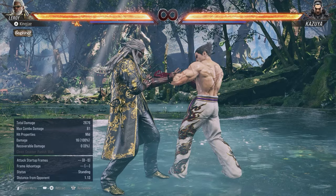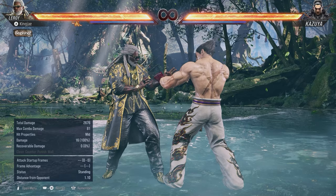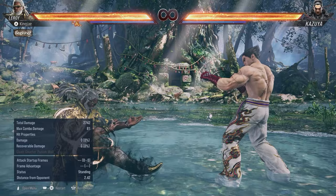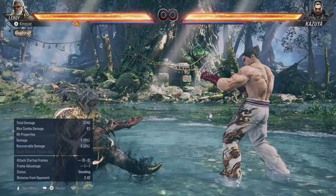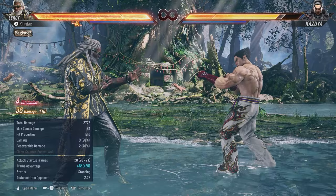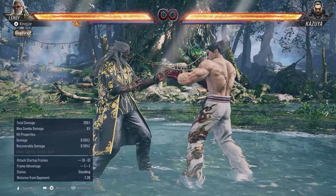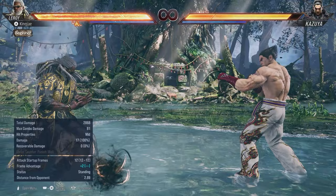Now let's talk about Leroy's counter hits and launches because he's kind of counter hit based. On counter hit, back 1+2 gives you a combo. This is new in Tekken 8 — it wasn't in Tekken 7. You can also go into 1+2-1+2-1 which is a heat engager, but it scales a lot in combo so you get around 44 damage, which is a bit underwhelming.